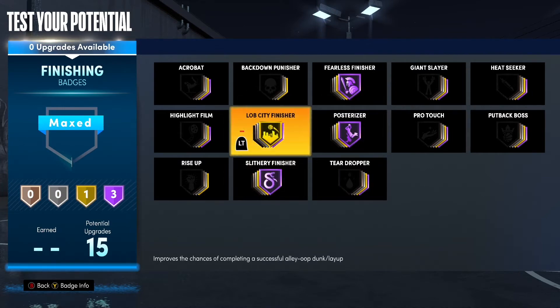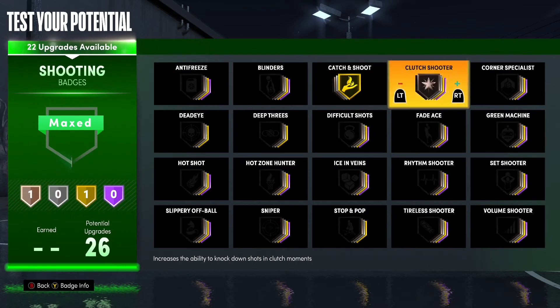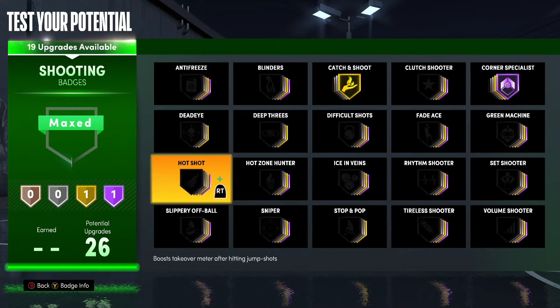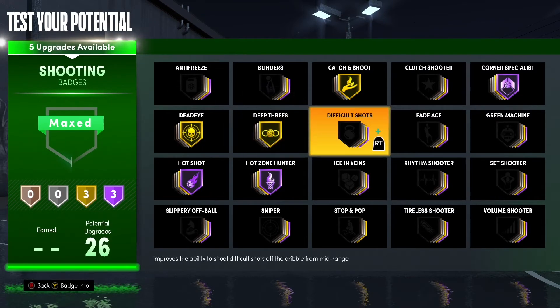Going into finishing, you can see how many badges you can get. You get lob threats for backdoor cuts or hash cuts, and you get Posterizer and Slithery Finisher Hall of Fame, Fearless Finisher Hall of Fame — you're not missing on the inside.